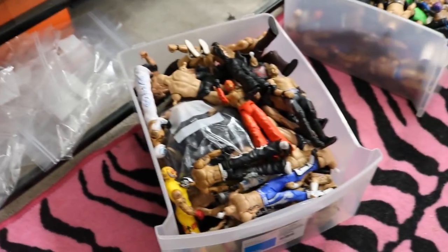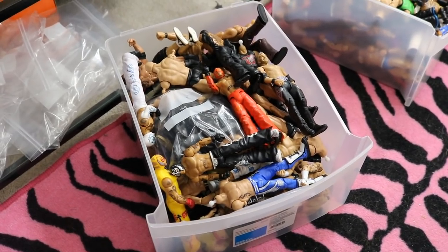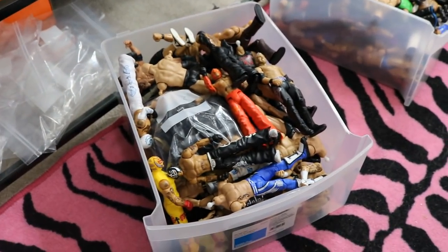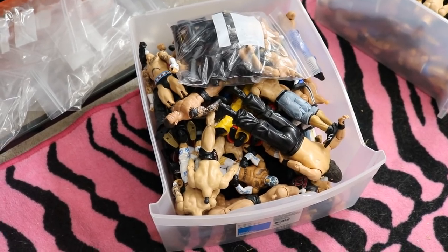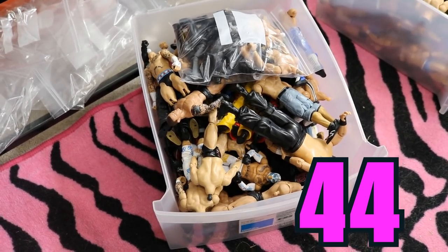Now we're moving on from the Cena box to random box number one. This is a bunch of random basics, random Jakks, random Elites. They're still going to count towards the total — even if they're missing a head or arm, I'm still going to count them since I have fodder boxes with heads and arms. In random box number one we have a total of 44 figures. I had no idea it would get that high — I thought it would be no more than 25.